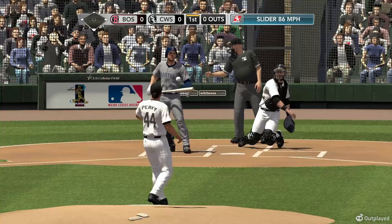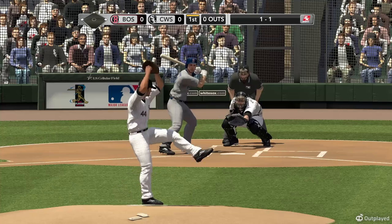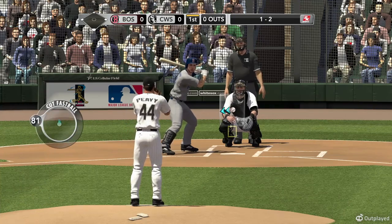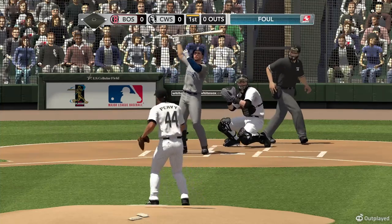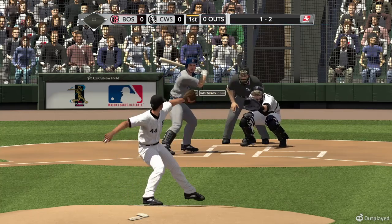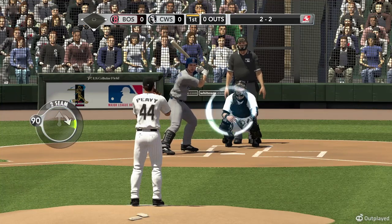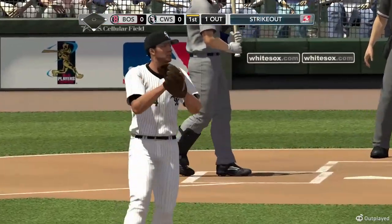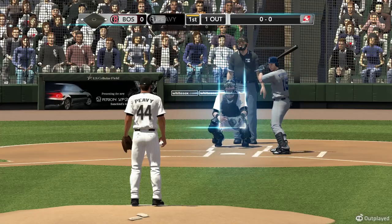Swing and a miss by Ellsbury. Count even. He takes a fastball for a strike — now it's 1-2. Peavy winds up for the 1-2 pitch, hit foul by Ellsbury. Good eye there — Jacoby Ellsbury lays off it to even the count. 2-2 pitch, swing and a miss on the heater. String him out, one down. This is where you want to go with two strikes — down out of the zone. He swings through it; couldn't make contact.